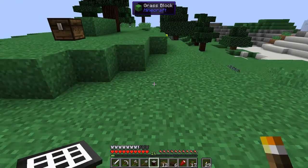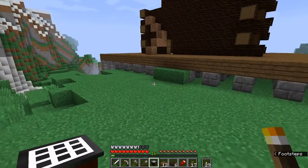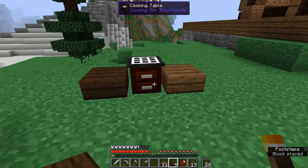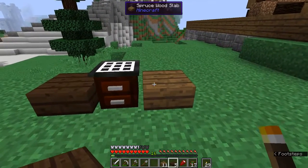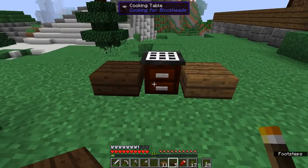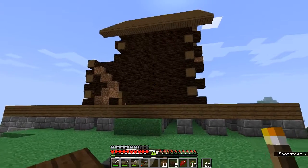The only basalt I have is from Chisel, and the Chisel basalt does not have slabs, which is something I need. So instead of basalt, we're going to try to figure out which one of these woods looks better. The spruce has a little bit of a red tinge to it, like the cooking table. I think the spruce looks better.